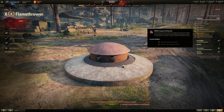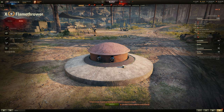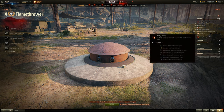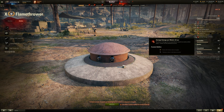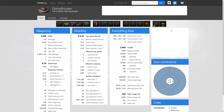It takes seven seconds to reload the entire clip, but there's only one shell per clip with 30 total shots — effectively like a continuous autoloader flamethrower with no inter-shell reload. It has 20 degrees of gun depression, 30 degrees elevation, one-second aim time, and 0.1 accuracy. The main downside is range — it's only effective at 100 meters or less.